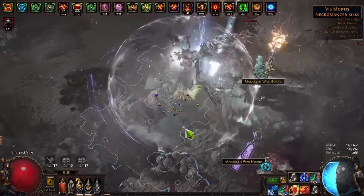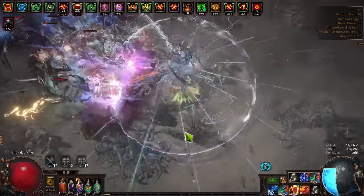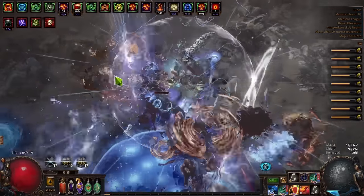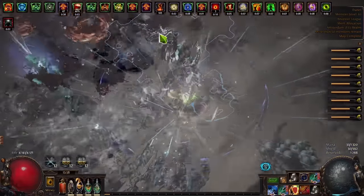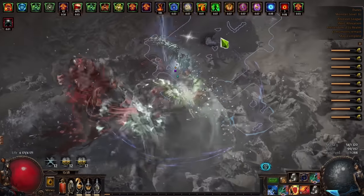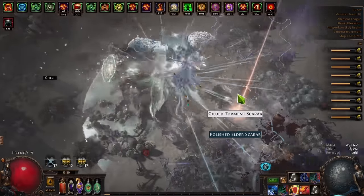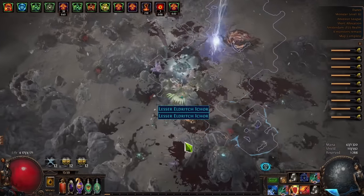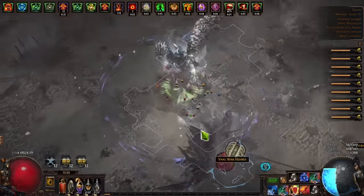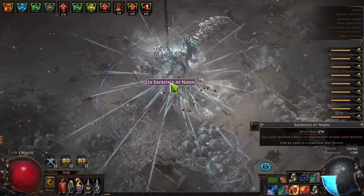Clearing all the stuff and now we can start looting. There's a harby I can see — a king harbinger, so we can kill this. The shards drop very consistently. It doesn't happen every map, but you're going to sell also — I got many divines from selling ancient orbs, annuls, and exalts. You get a lot of these shards and it pays for itself even without the fracturing orbs, and fracturing orbs is just a huge amount of money on top of that.